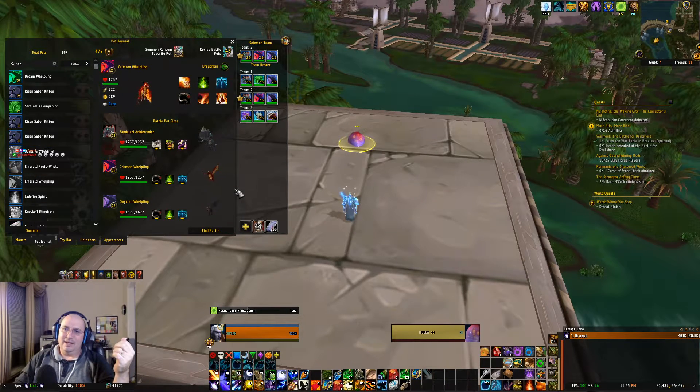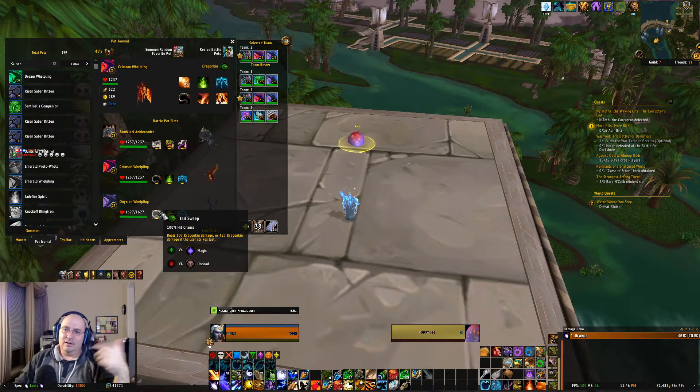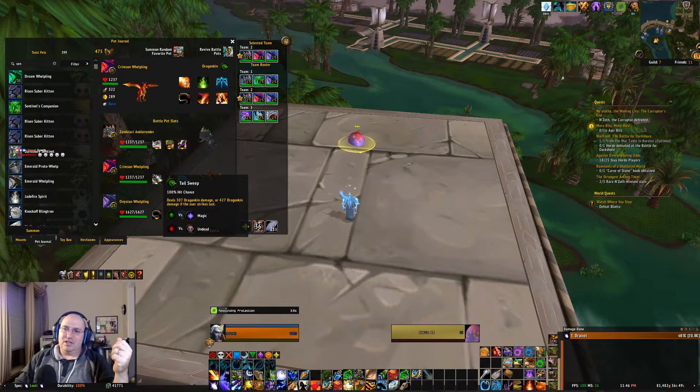Then I just have a couple of Dragonkin here with a strong magic attack — the Tail Sweep. Then we have the heal and lift off, just so if we want to avoid anything. He has this one big attack, but I don't like counting, so I might not dodge it at all.